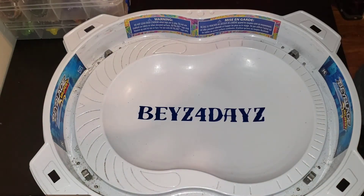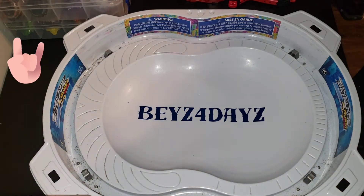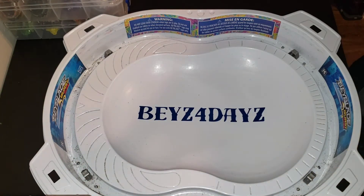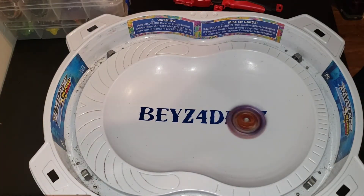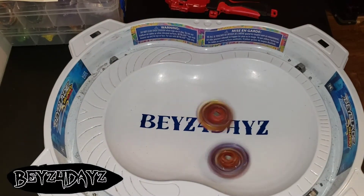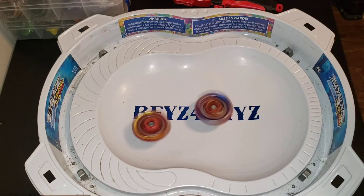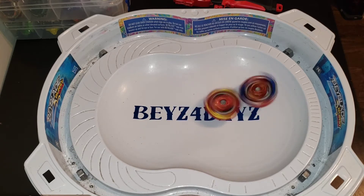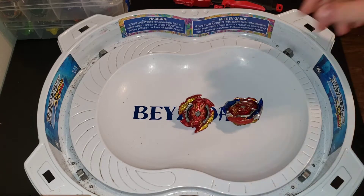Getting them loaded back on the launcher, starting with Union Achilles first. Here we go — oh wow, look at that hit! That thing jumped up in the air, that was amazing. Let's see who comes down to it — I'm thinking it's going to be Zwei. Yep, Zwei! All right, so we're going to keep switching back and forth.